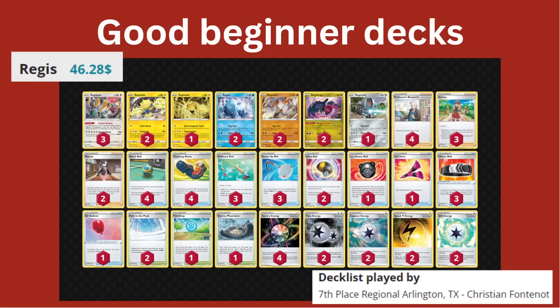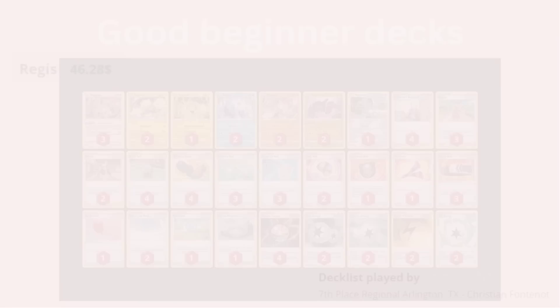Same thing with Regigigas. This one's a little bit harder, but also more fun — it gives you a streamlined goal of getting all of your Regis on the board so you can activate Regigigas' Ancient Wisdom. However, this one does have more cards rotating like Aurora Energy, Capture Energy, and Twin Energy, but it's also a lot cheaper. So if you wanted to buy this deck or build it online and play with it for a few months until rotation hits, I think you'll have a lot of fun with it.